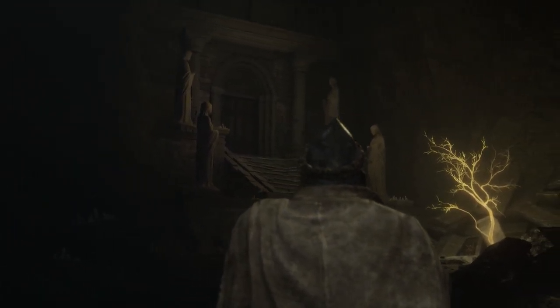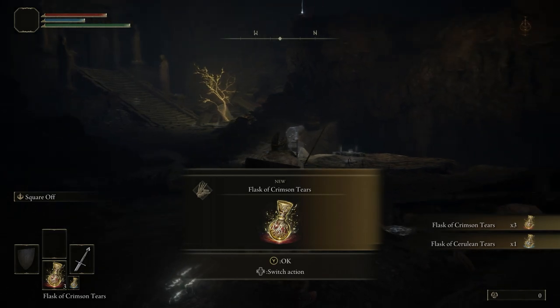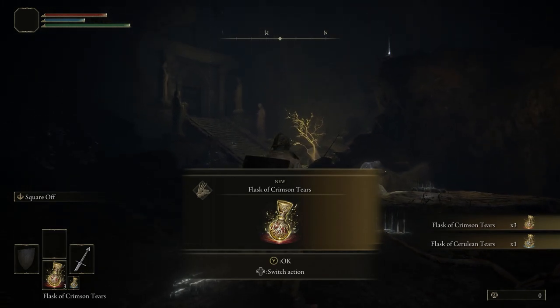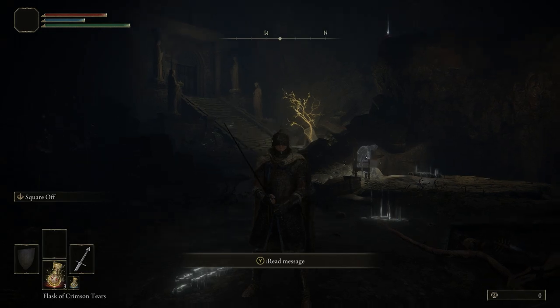Okay, a few things I'm gonna run down with you real quick. These flasks are automatically placed in your equipment loadout. There's the Flask of Crimson Tears — these will replenish your HP, or your health. And the Flask of Cerulean Tears, which will replenish your FP, or focus points. This is like your mana, your magic, etc.